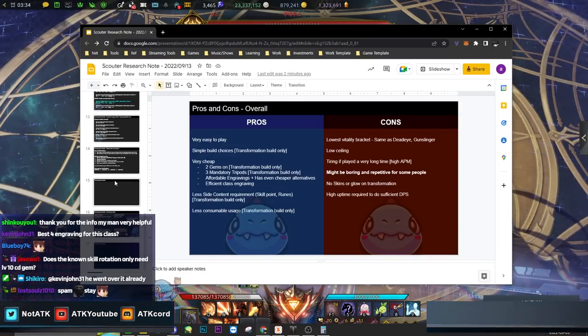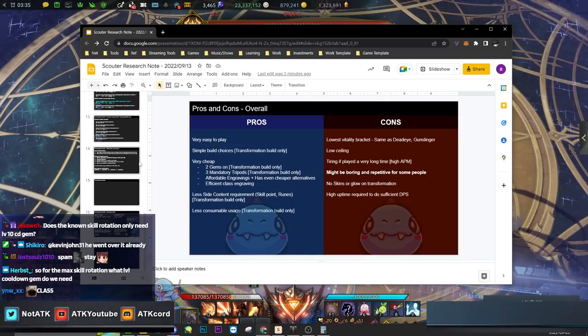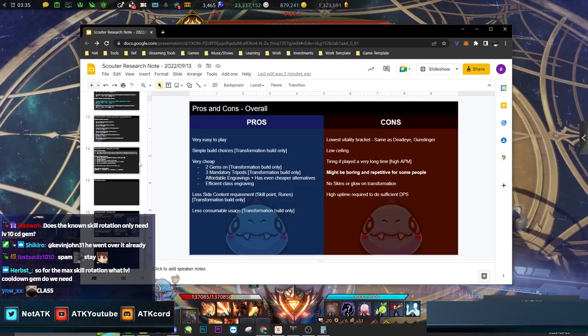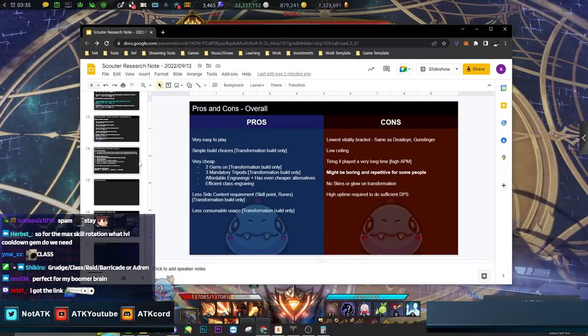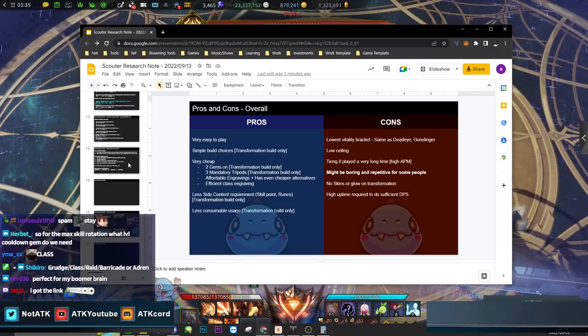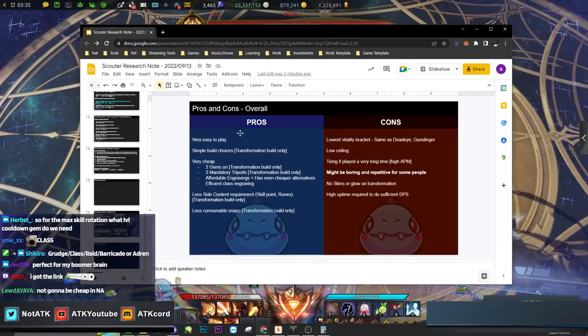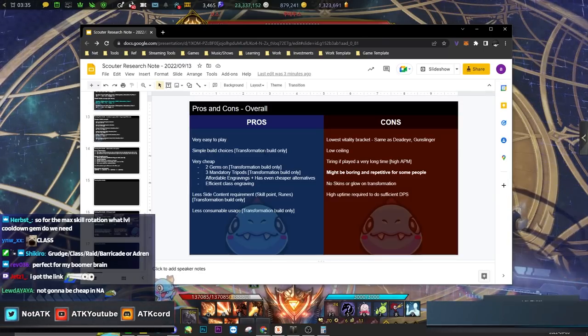If it's not fun for you, don't play it — but when I play Scouter in high-level raids, most of the other players spent at least six or seven times more money to be on that same raid. This is the cheapest class that can clear all the content. The document will be linked in the YouTube description. That concludes the video — see you guys next time.